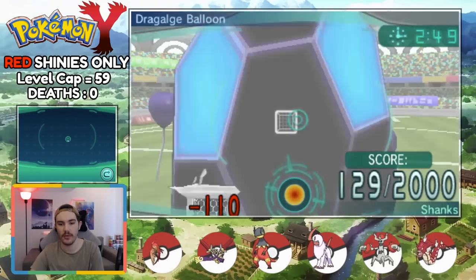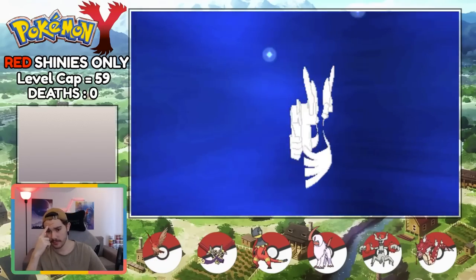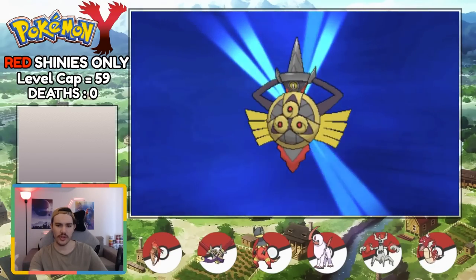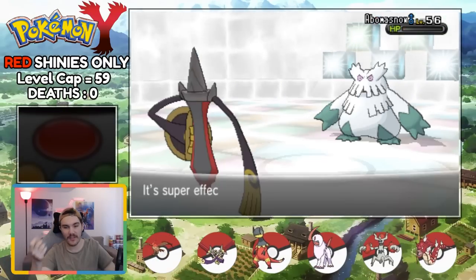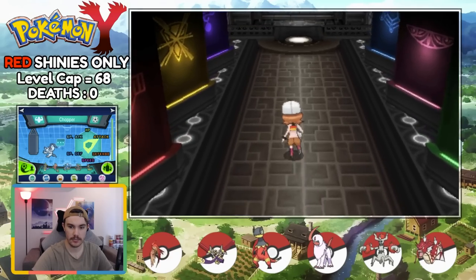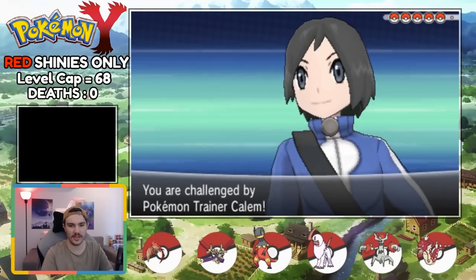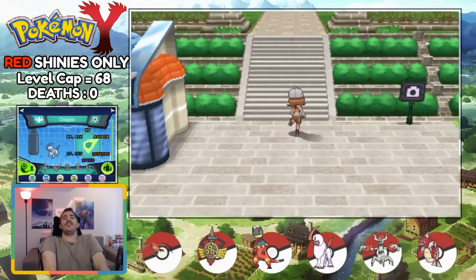We can now close out this run. Heading to the final gym in the Snowlands, we do some training to pull out a Dusk Stone. We slap it on Doublade, evolving it into Aegislash - the two sword style. I was hoping for the three sword style. Wolfric is absolutely finessed by Aegislash as we set up Swords Dance and roll through his entire team with Sacred Sword. With our final badge in hand, I make my character resemble Nami as much as possible. How do you think I did? We head up into the Victory Road. Just before the League, Callum wants to talk to me again - this is like the sixth time. Leave me alone! We ignore him and head up to the League.